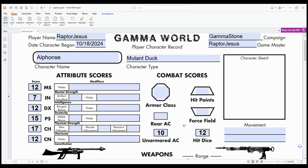Your Constitution actually determines how many hit dice you have, because this isn't like a typical D&D setting, even though it's very similar. So you roll 12d6 for this guy's hit points. I'm doing that right now, that's why my mouse isn't really moving.